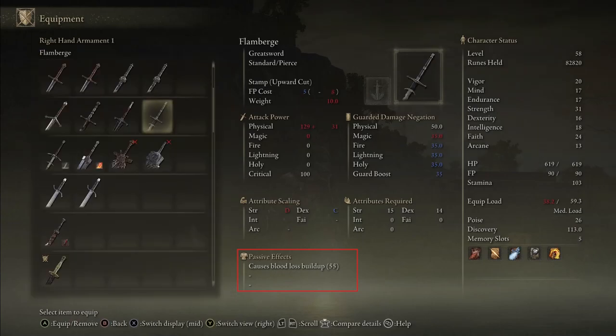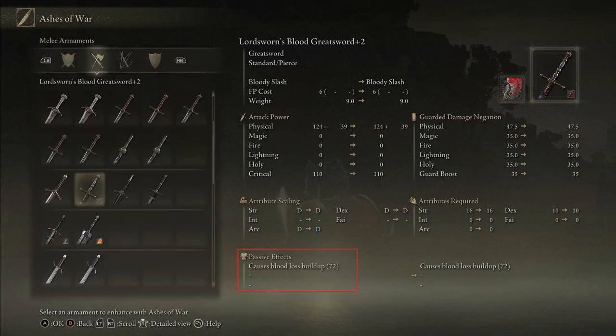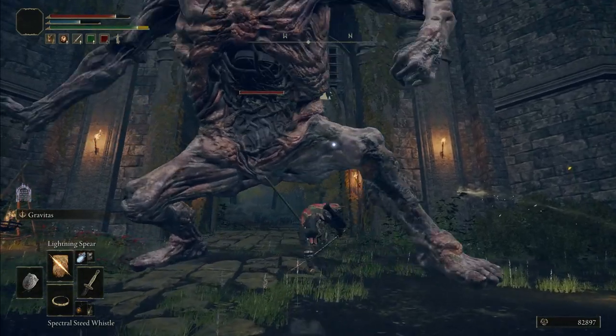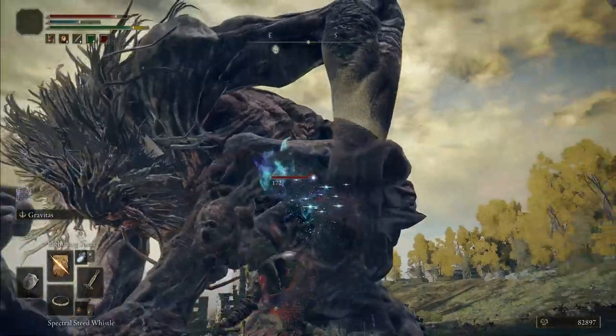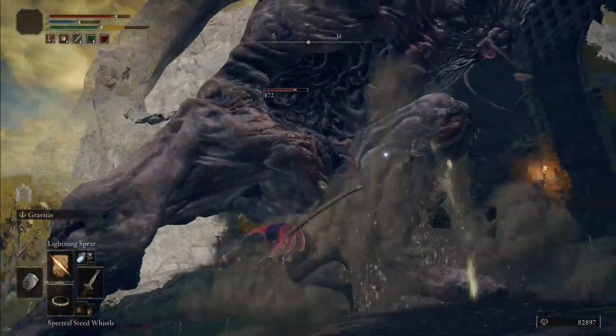You can obtain it as a passive effect on some weapons, but you can also apply the blood slash ash of war onto a weapon to give it a passive bleed as well. The number in parentheses will differ, and as to just how much of a difference it makes, I'm not sure just yet and couldn't find detailed enough information on it.